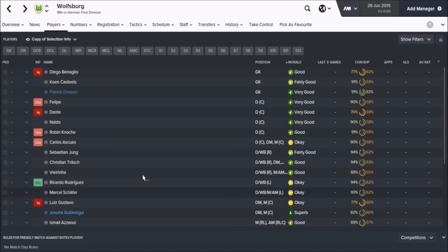Get in there with Wolfsburg, sign a couple of players — I'd maybe start from the back. Going forwards they've got a pretty good age range, but at the back their defenders are ageing a little bit. Get some more defenders in of a younger age with similar stats to Dante and Naldo, and you will be laughing.